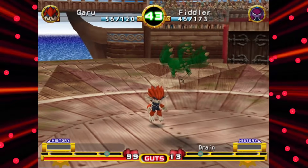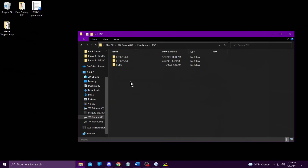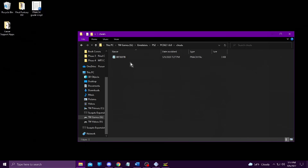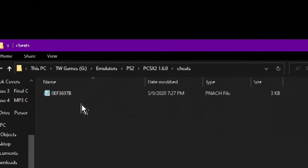Patch files must be placed in the cheats subfolder of PCSX2. Generally, when they're downloaded, they aren't in zip or RAR files, so they can be placed directly into the appropriate directory. If you have already run PCSX2 at least once, it has probably made a cheats folder, but you can create one yourself if you need to.